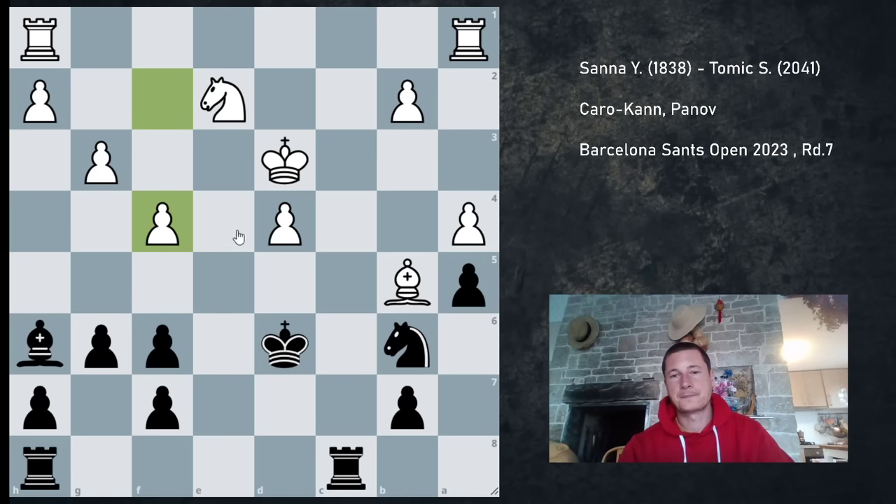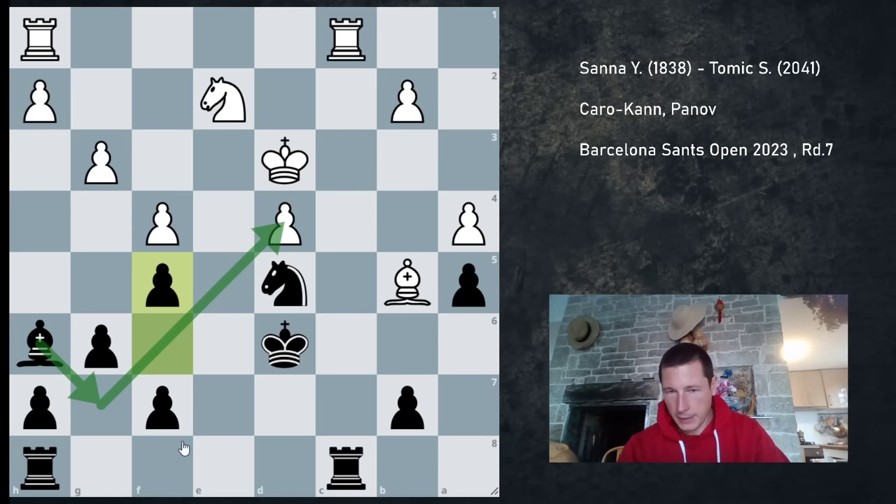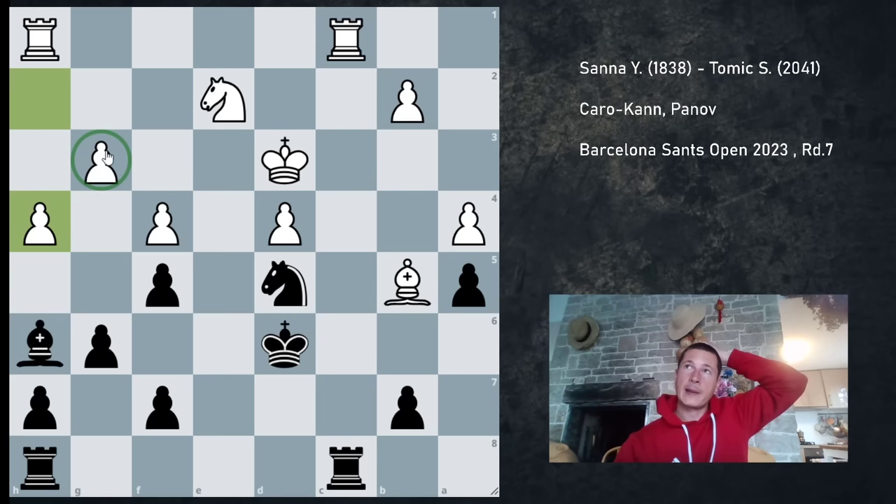Instead he played f4, and I went for the c2 square — I played Nd5, Rc1, f5. I want to prevent g4 if I can so I can move my bishop away — not now, but in the future. I also wanted to give my bishop the option to go to g7, even though I'd much rather have it on f8. I don't want to give up the c file. He played h4, which I don't think is a good idea — it's weakening g3, and this is the move that gave me great winning chances.